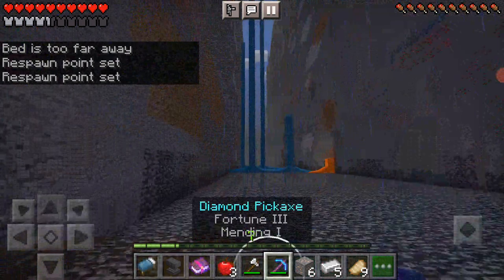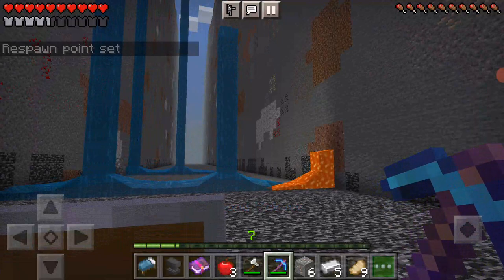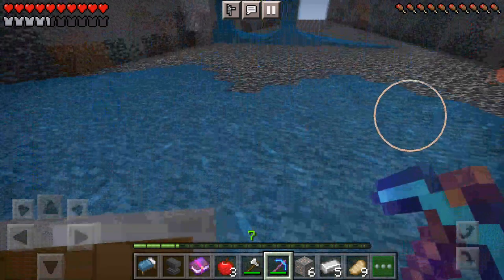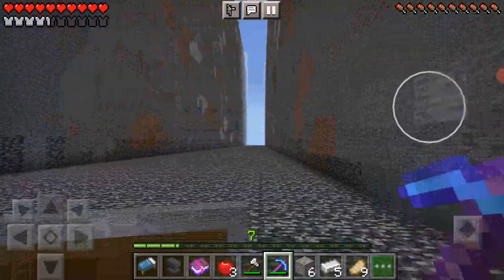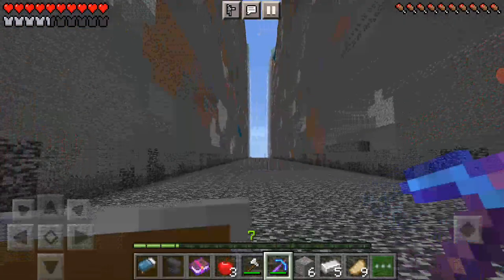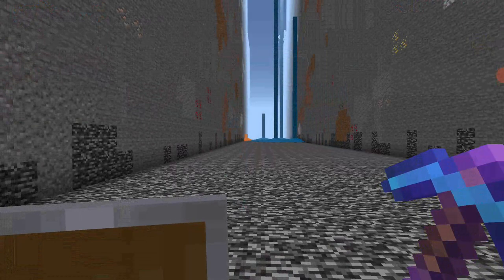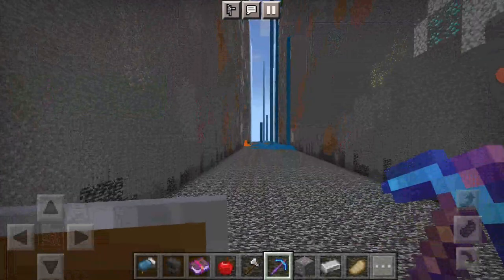I just need one more piece of obsidian, and then I can get some good stuff. I'm not going to head here because I've been heading over there and I've been seeing a ton of diamonds and a ton of extreme caves. So why not just head that way? Wrong way. I just need to quickly go in creative mode to see if we're near where we should be.